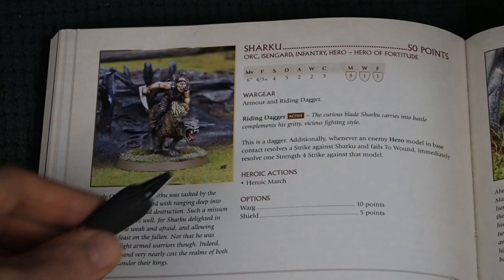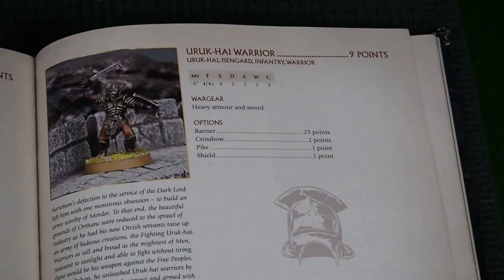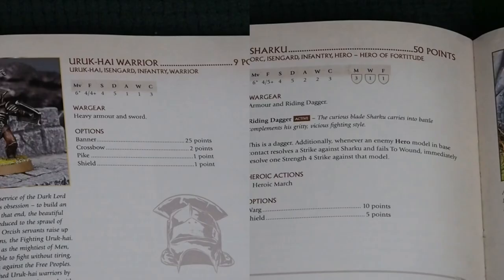Most armies have three to five heroes. Some heroes like Aragorn are heroes of legend, so they can lead up to 18 troops, while other heroes are minor heroes like Eowyn who can only lead six troops. In Sharku's warband I want to include some Uruk-hai warriors. Notice how the troop profile and the hero profile is slightly different — we will go more into this later.